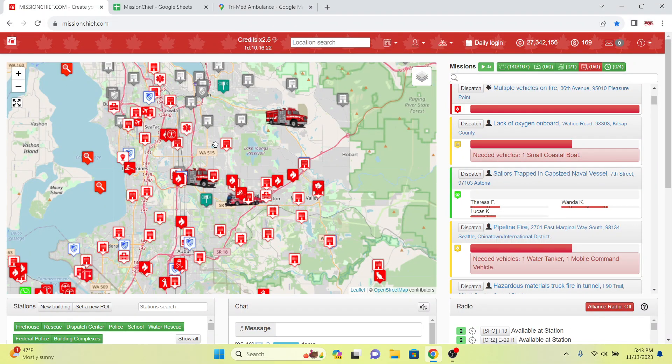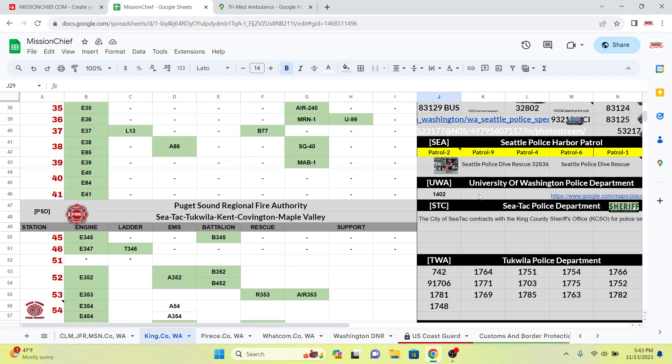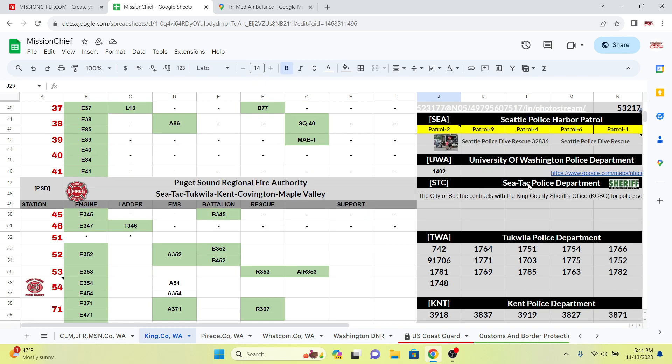Hello and welcome back to Mission Chief. This is somewhat of a part two — we left off building police, messing with the Seattle city police departments. Next up we have the suburbs of Seattle: Tukwila, Kent, and some other departments we're going to be building today. This one's just going to be focused on police.